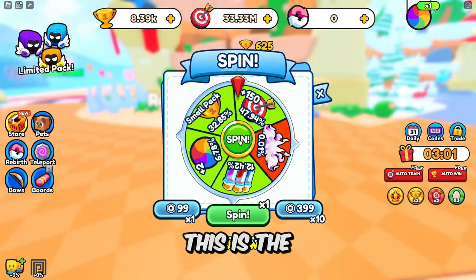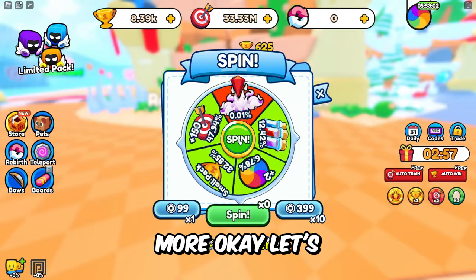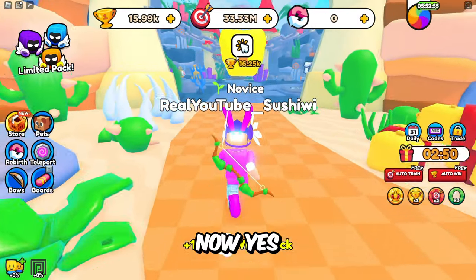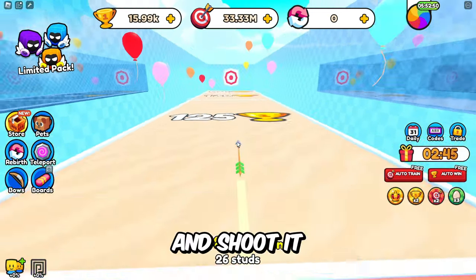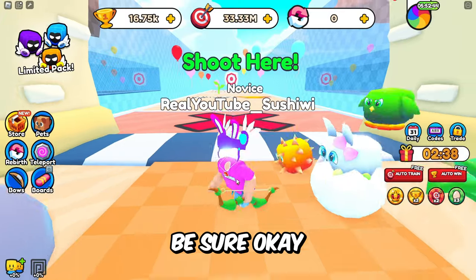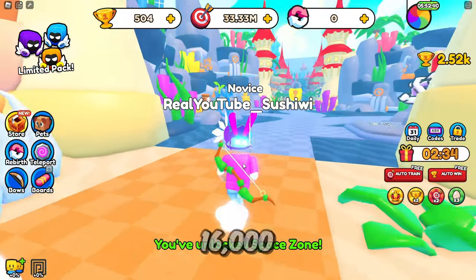I think this is the last spin we have and it looks like we got power. Wait, we had one more — we got a small wins pack. I think we can go right through this area now. Let's shoot it — and I think that's enough. Let's do one more just to be sure. There we go — now we can head into the next area. 16,000 wins.